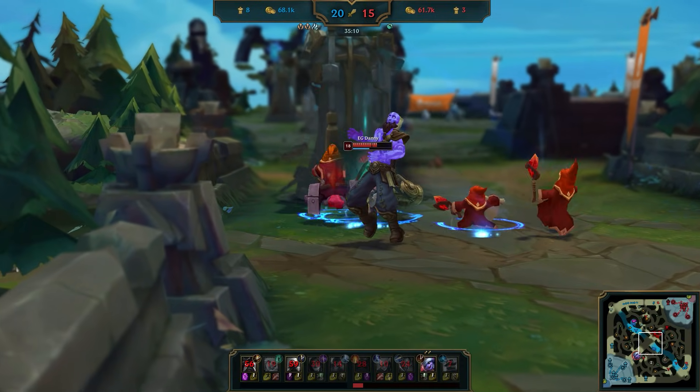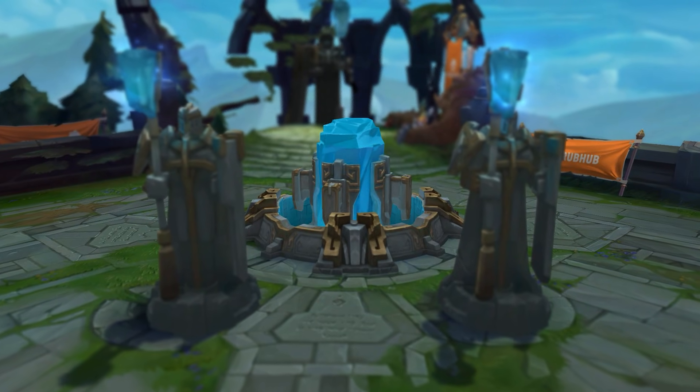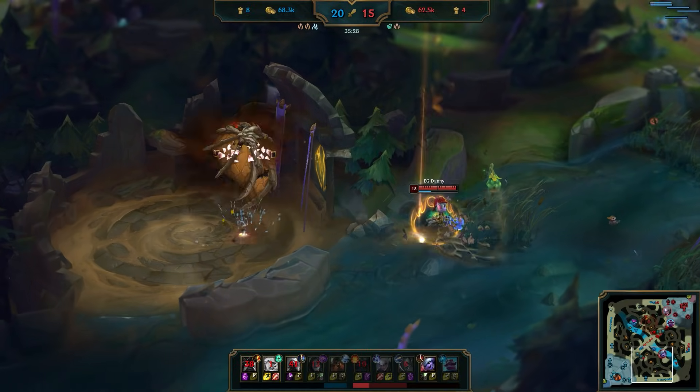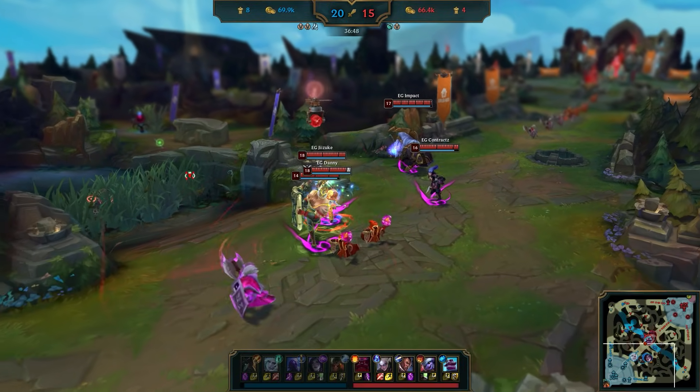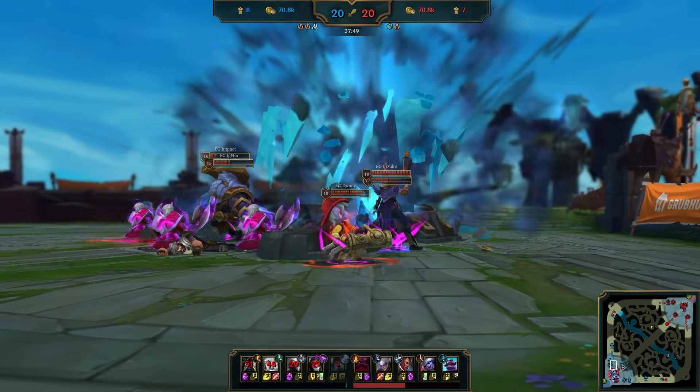And just like that, off a truly historical play from the star AD carry, the outcome of the game had flipped like a switch. EG would go on to deny the Mountain Soul and secure Baron before strutting down mid with Danny leading the charge for the comeback win and the carry of the century. I'm Captain Flowers and that's it for this week's episode of the Outplay by Play. Let me know what you think — is Danny the real deal and the best AD carry to come out of North America? Or is it still too soon to tell? Be sure to follow at LoL Esports on Twitter to keep up with everything League of Legends Esports, and I'll catch you back here next time.